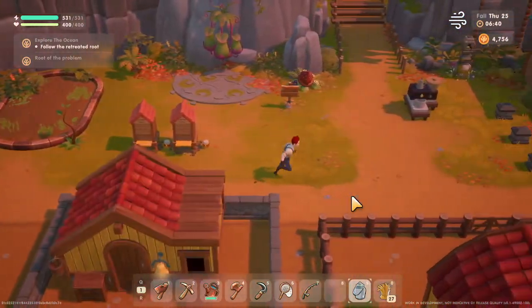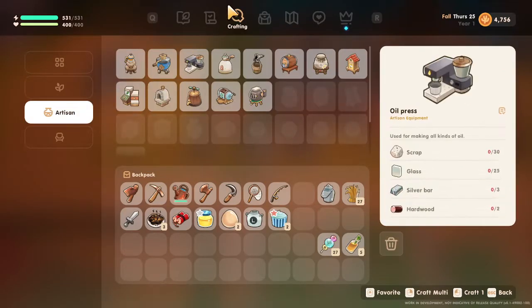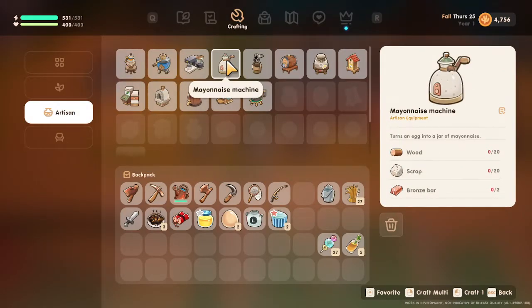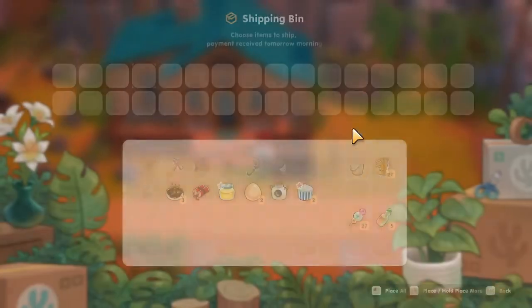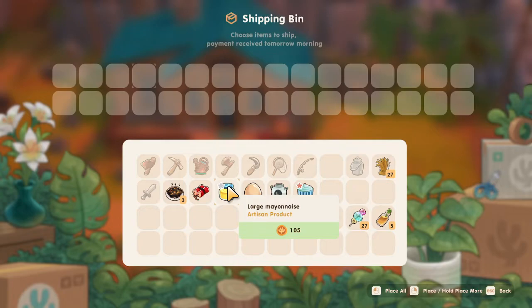So what we just put into that is a silver grade egg. And this is the mayonnaise machine, by the way, right here. Not too expensive. So it's 105 for the large mayonnaise silver grade. The egg is worth 74. So not bad — decent returns.